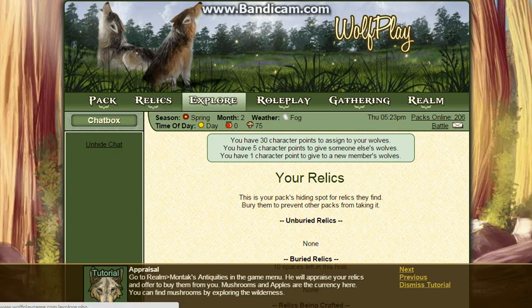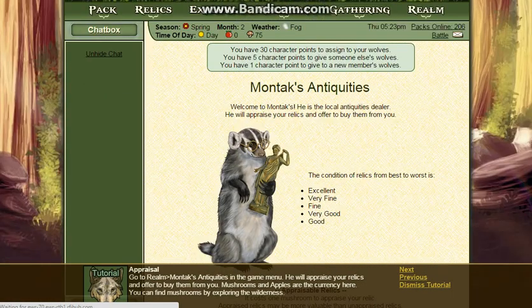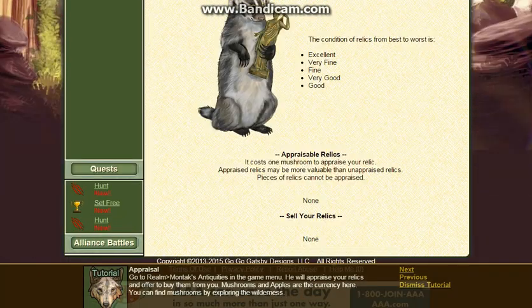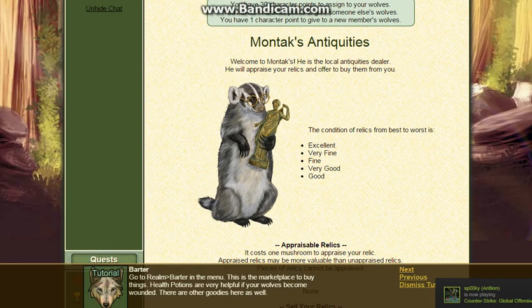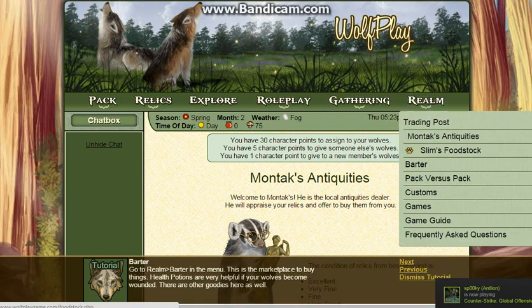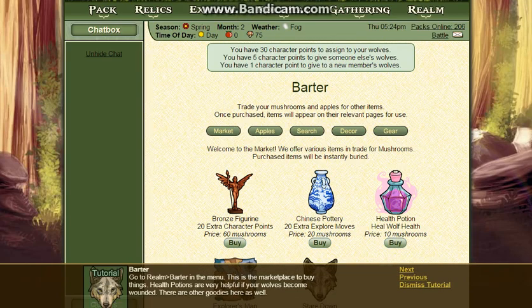Go to Realm in the game menu. It's pretty cool. Welcome to — let's see if we get paid inside. Things cost in-game currency. You can buy stuff. Okay, that's cool. Go to Realm already — it's a marketplace. Hollow Potions — very helpful!